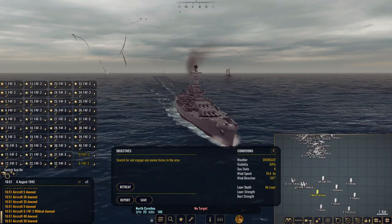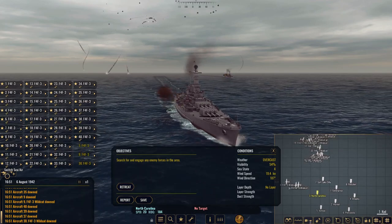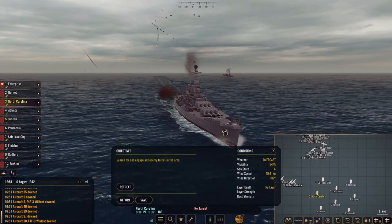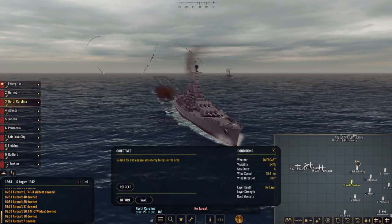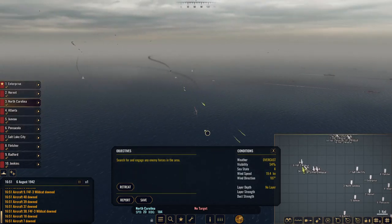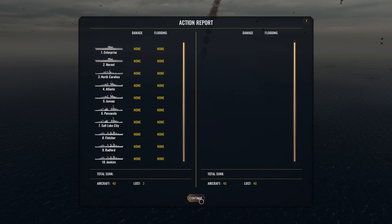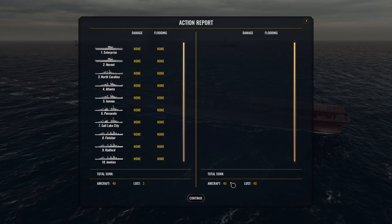Roughly 40 planes are in the air. Visibility's pretty bad — that would probably explain how they got here. That was the last one. They launched 40 planes, we had 40 planes. They lost 40, I lost three. None of them made it to the carriers.